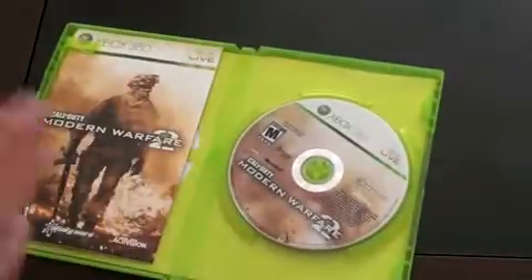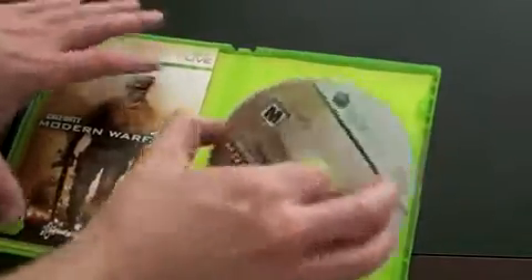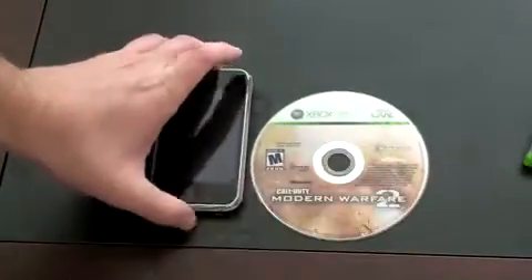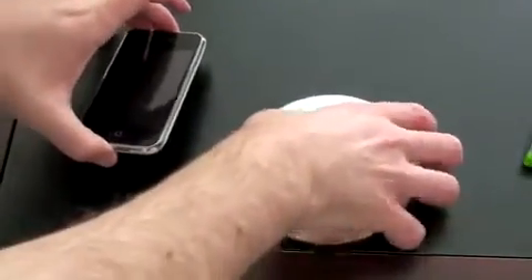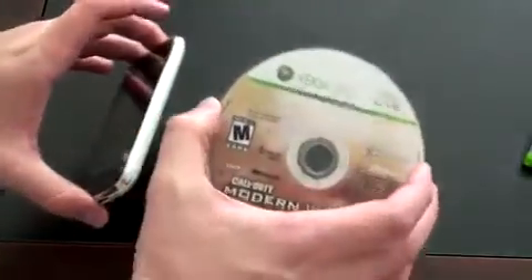So keeping with my traditional unboxing style, let's go ahead and take the disc and compare it to some things that you guys might be familiar with. For example, here's the iPhone. You guys can see that it's a little bit fatter, but it's definitely skinnier — it's much smaller. I mean, I wouldn't say put this in your pocket because it's so big.